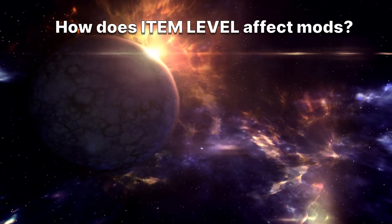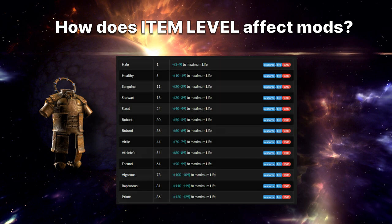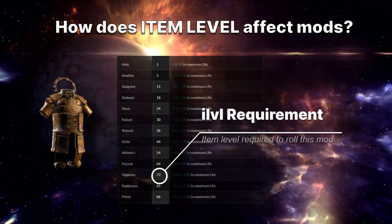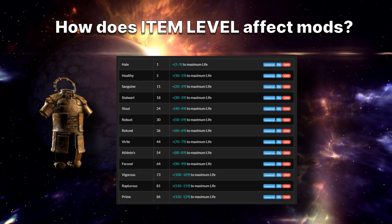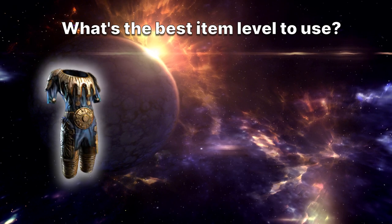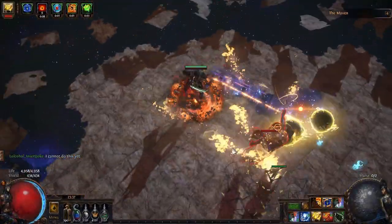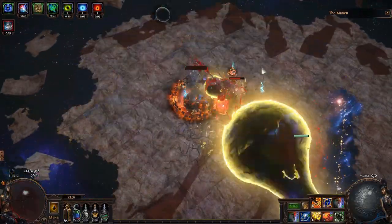And what about item level — what does that do? Looking at the same table, after the name of the modifier — and all modifiers have a specific name, by the way — we have a number. This number shows us what item level is required to have that tier of modifier appear on an item when crafting or identifying it. So if we ever want to hit tier 1 life on a chess piece, we'll need an item with an item level of 86. In most cases, an item level of 86 is required to hit almost all modifiers and the highest tiers of those modifiers.